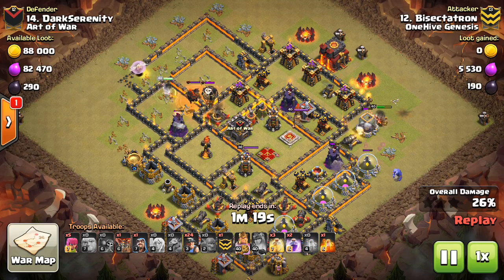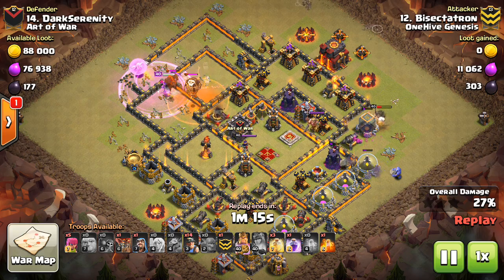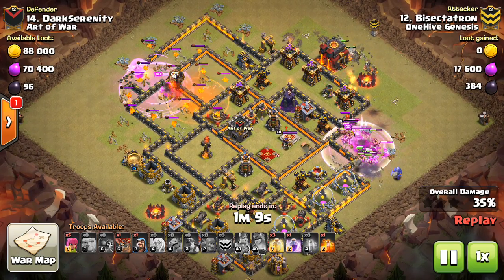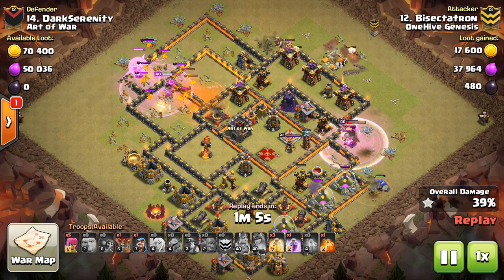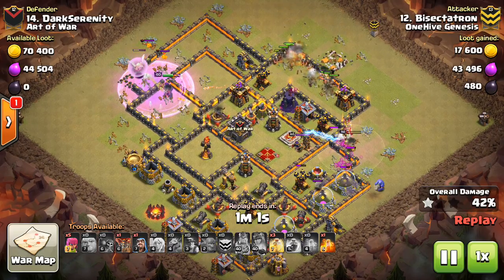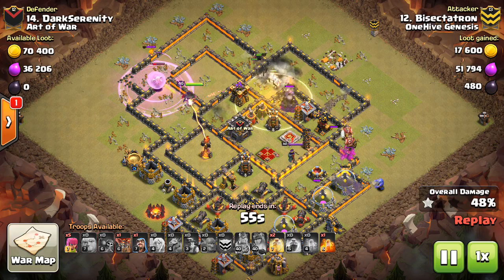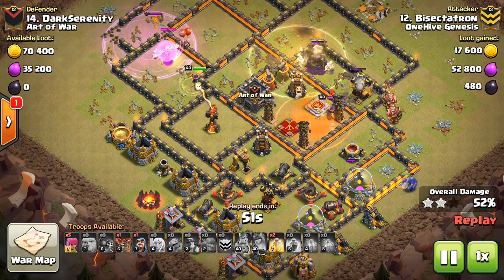The idea is to use the Queen Walk or Queen Charge on one side, then the King with a few Bowlers or Wizards behind him. You can do a very minimalist King investment — my King just takes out a cannon, tanks a little bit, takes out the defensive King. I also used a few Bowlers to get a creative second bounce. Those Bowler second bounces are underrated and underused at Town Hall 10.